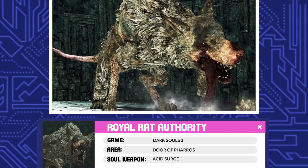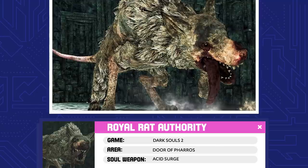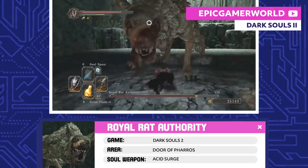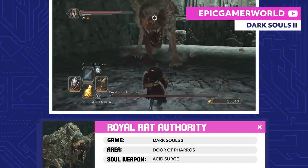Royal Rat Authority. If you don't want to fight a bunch of rats to prove your worth to the Rat King, you can also fight a giant one — the Royal Rat Authority — that kind of looks like a dog for some weird reason.